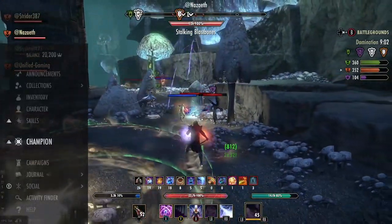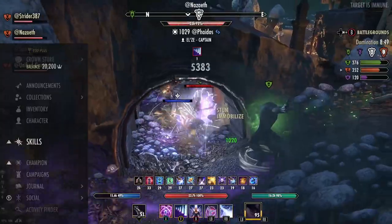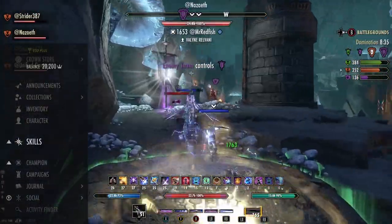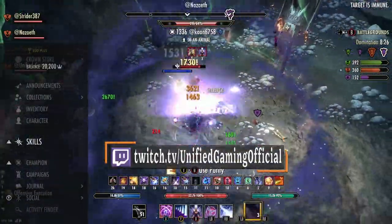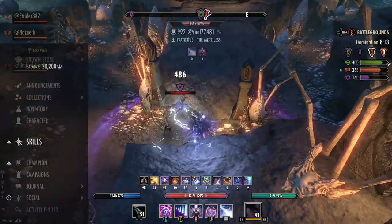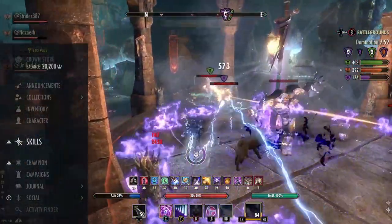That's pretty much the build — you chuck out Haunting Curse, mines, and blow people up. It's really that simple but really fun. One common question: should you be a vampire, werewolf, or neither? Sustain is tight as-is, so vampirism means dropping some damage for sustain, but you do become much tankier thanks to the Undeath passive, so that's an option. There's also a link in the description to raw gameplay from testing this three months ago. Thanks for watching, take care!